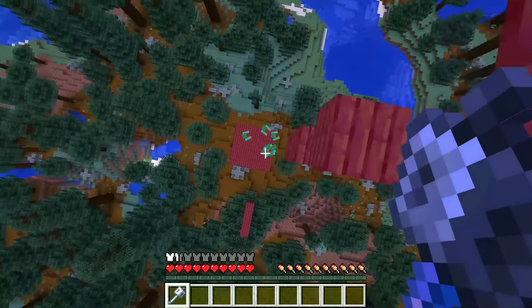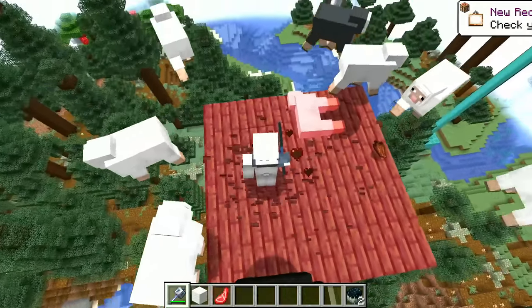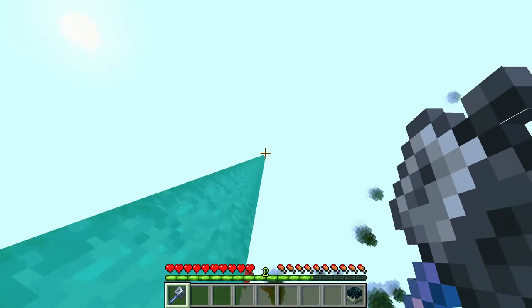This item has a 2% chance of dropping, and can be used together with a Breeze Rod to make an entirely new weapon called a Mace. The Mace can deal area damage, and the higher you are, the greater the damage will be when you fall and use it. This weapon deals so much damage that it is possible to kill a Warden with just one hit if you fall from a great height.